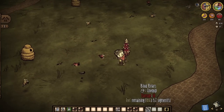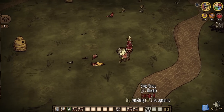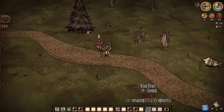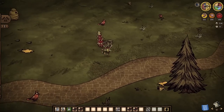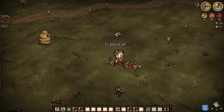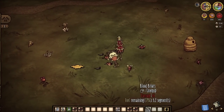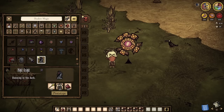As a weapon, every hit is going to drain our hunger, but every kill gives us health back — 12 health per kill. It looks like about four hunger per hit, but you get 12 health per kill. You can live with that, especially when the thing is dealing 68 damage per hit.